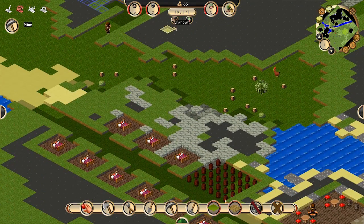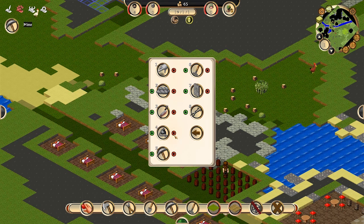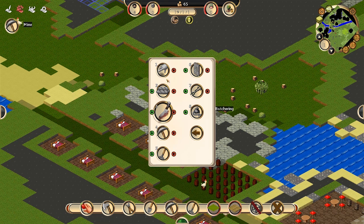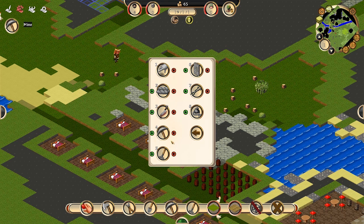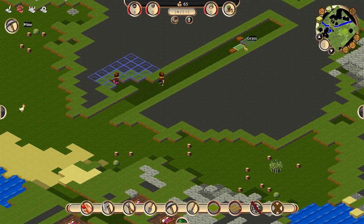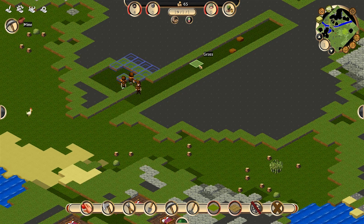These guys are definitely taking their sweet time. I've got the hull way too high — let's move that back down. They should be mining pretty much before anything. Food first, mining next. I hate that they leave just one block — it's like they get it all done except for one block.